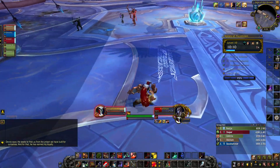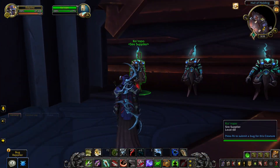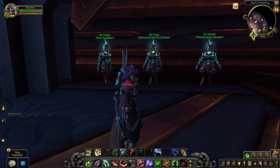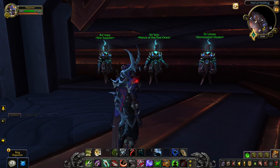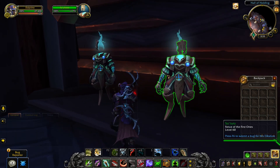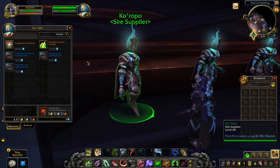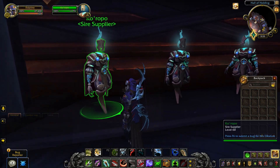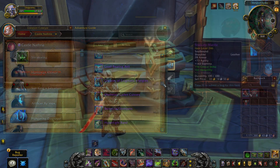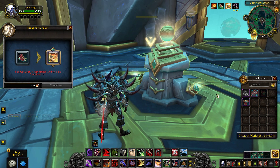Finally, it looks like gear vendors are returning on the patch 9.2.5 PTR. Three gear vendors have been added with this build, and their titles link them to the three raids of Shadowlands. As of right now, none of these vendors sell anything of importance — there's a possibility they are added to the PTR just for the sake of testing. In Season 4, all three raids of Shadowlands are planned to drop competitive gear, so the vendors would be used to test how that gear scales in the new season. However, with Blizzard adding more deterministic and guaranteed ways of upgrading items, it's possible that these vendors could be here to stay.